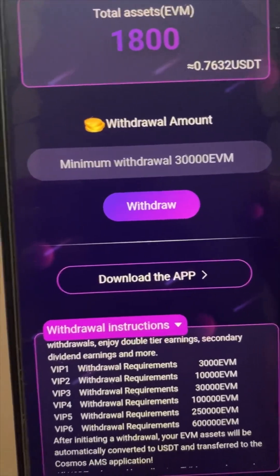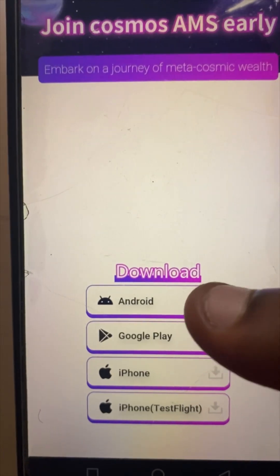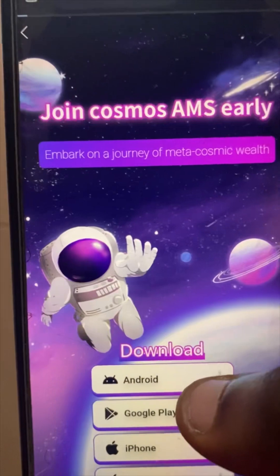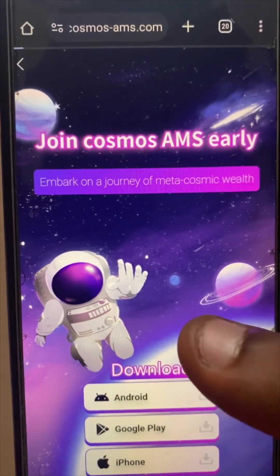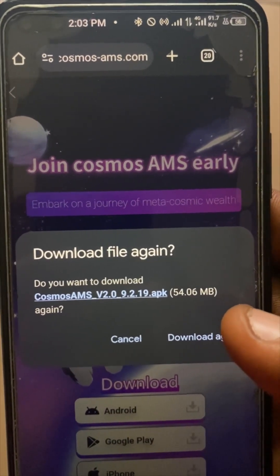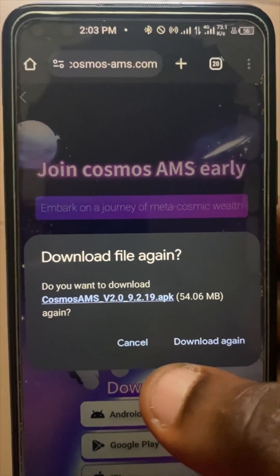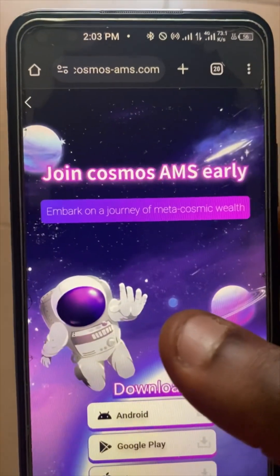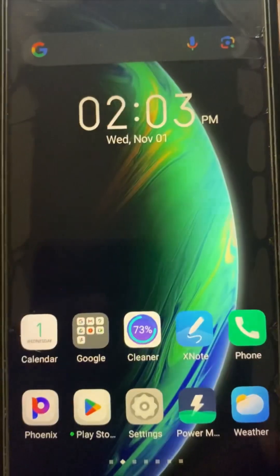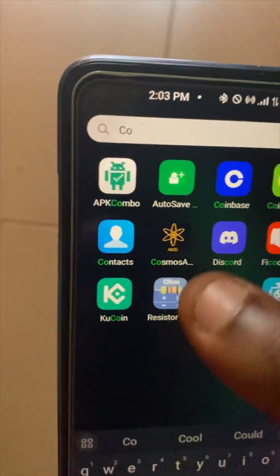Click on 'Download the App' — these are the apps available on Google Play Store or iPhone, whichever you're using. If you click on it, go to app permissions and permit it to download apps from other sources, in case it gets blocked. I've already downloaded it so I don't need to do it again, but on your own device, permit your app for downloads from sources outside the Play Store.